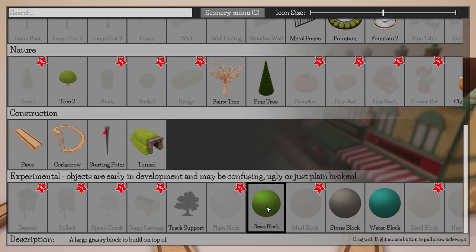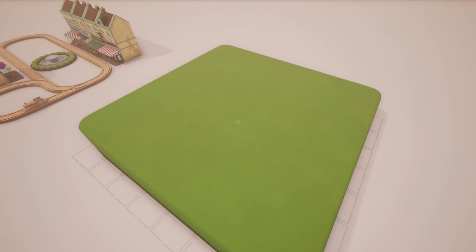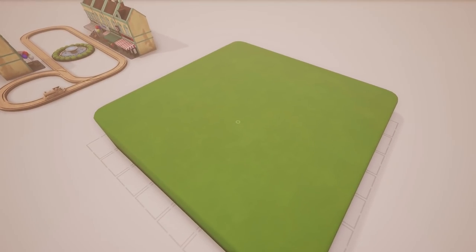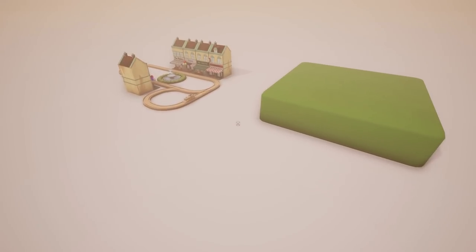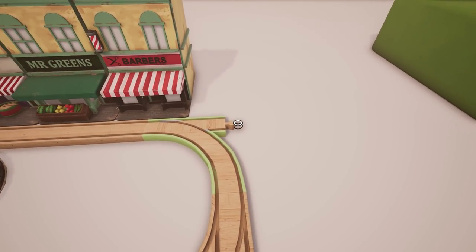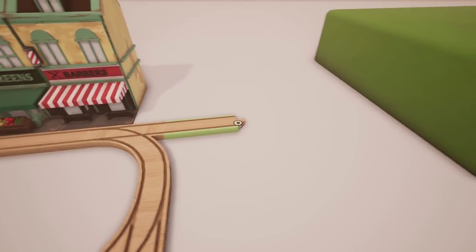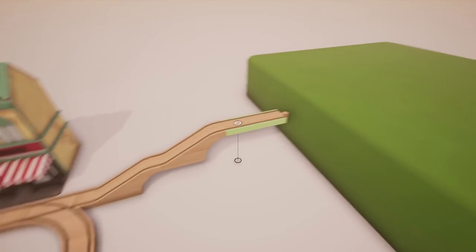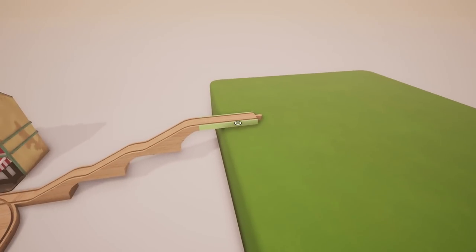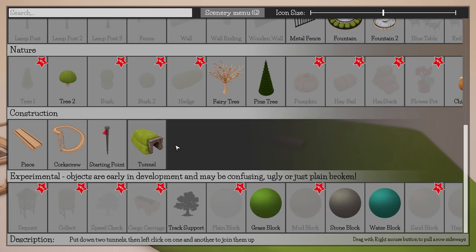I've seen some screenshots of this online and it looks like there's grass and stuff. There's a grass block - look how fluffy it is. It's not on the ground, it's elevated. Guys, if you know how to make this drop to ground level let me know in the comments. I've been trying to figure it out - for now it's floating grass. I'm gonna branch out here and get a track on there. I guessed pretty good!